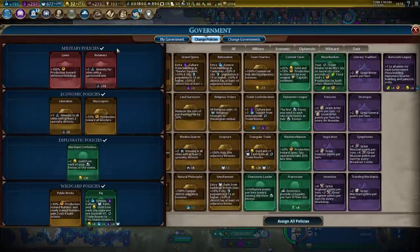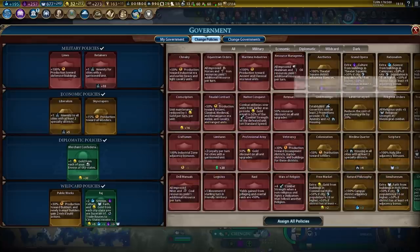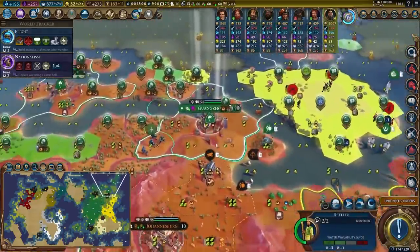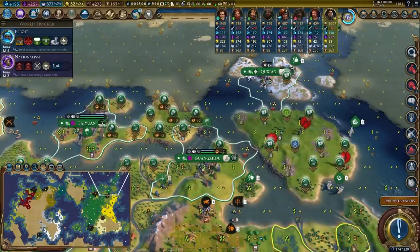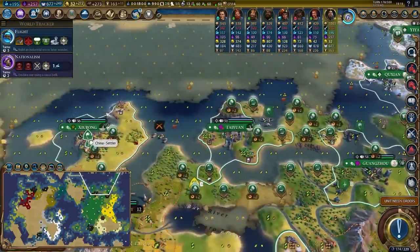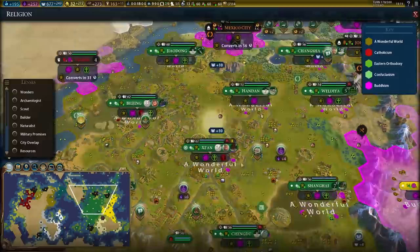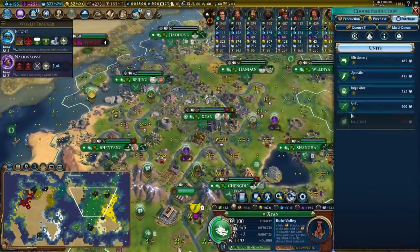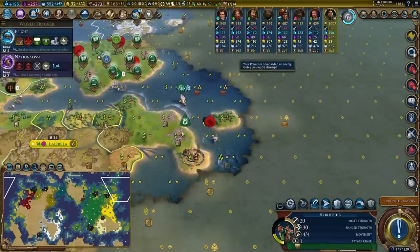I'm actually pretty happy with my government right now. It's not perfect, it could be optimized, but I think for what I'm trying to do — which is a very generalist build — it works. I'm not trying to specifically hardcore go for a specific thing because I'm playing on Emperor. Remember, I'm not playing on maximum difficulty, so I can take a little bit more of a meandering path to victory. We can make this work. Let's launch our inquisition so now we can get inquisitors to clear out any religious shenanigans.